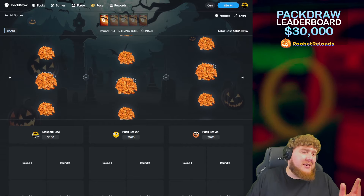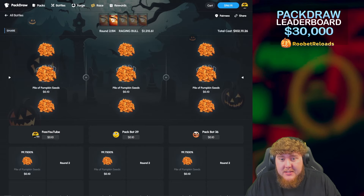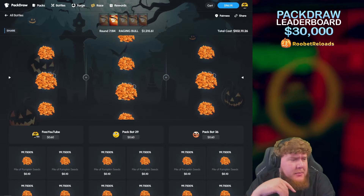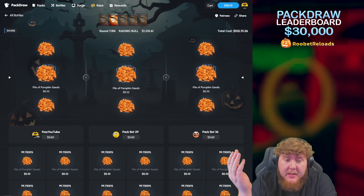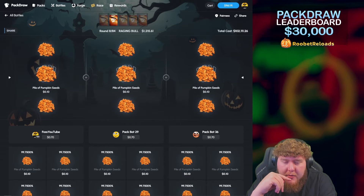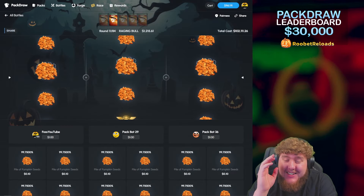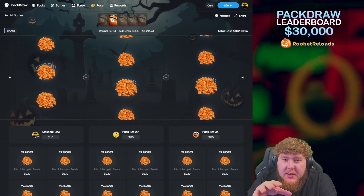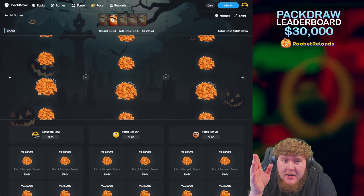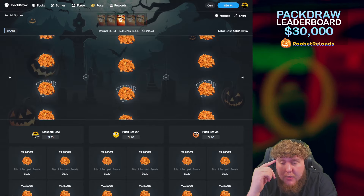Imagine it lands first round! The chances of it dropping two or three times — it is possible. I'm ready for this. 84 packs — I'm gonna be here for a while, literally just watching pumpkin seeds over and over again. The second I see that glimmer of gold, holy f*** we are gonna be chilling. The gold just went past! The way this works is each of the pumpkin seeds you see are like part of the seed of all the people in this battle.